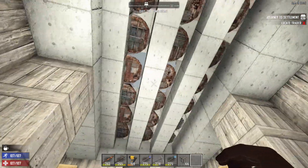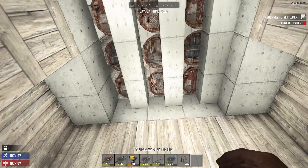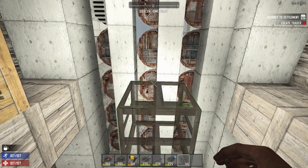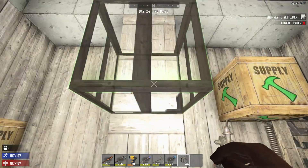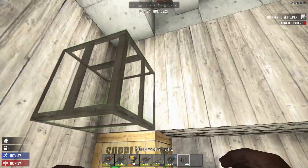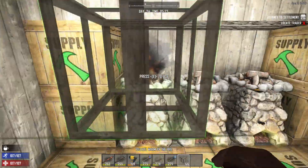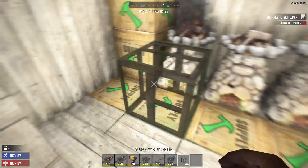Beautiful. I should be far enough down because the cop is up on that block. Yeah, I'd probably still die from a cop down here if I were underneath. That's okay. Could have put supports on those corners, but I think the walls are good where they're at.